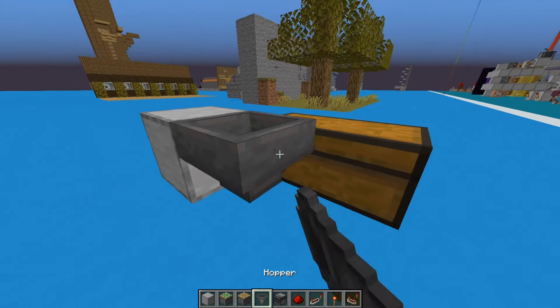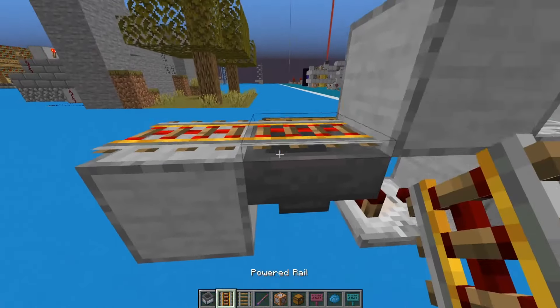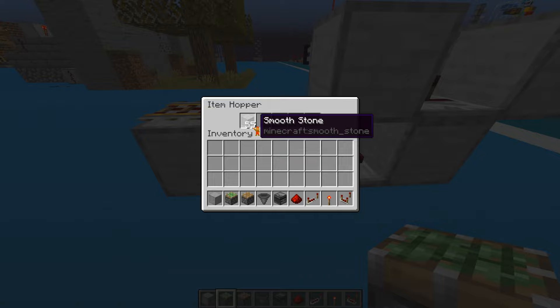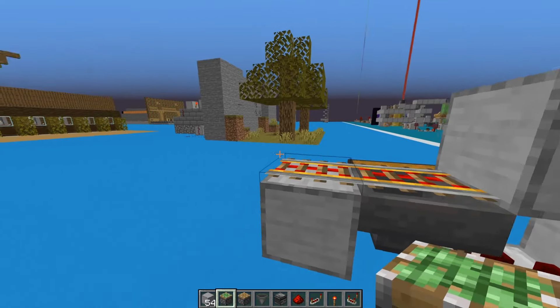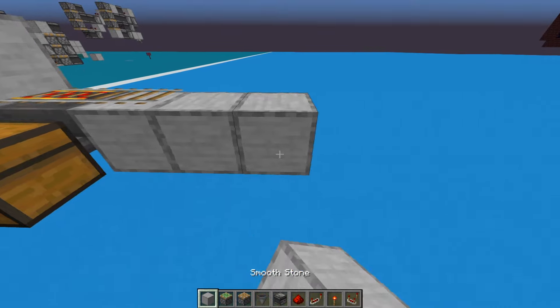We're going to start by making our minecart unloader. Place a block there, put a chest here, have a hopper run into it, put a block here. We're going to put a comparator running out of the hopper and then loop the comparator back into the block above it. All it does is loop through here — every time you have something in the hopper, the comparator will turn on and shut this off.